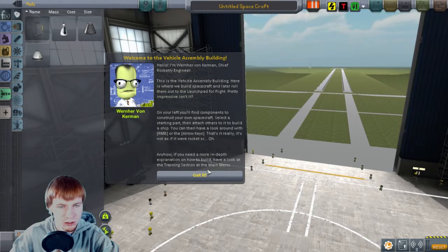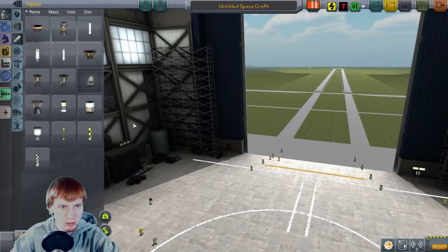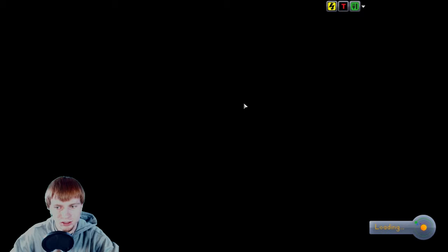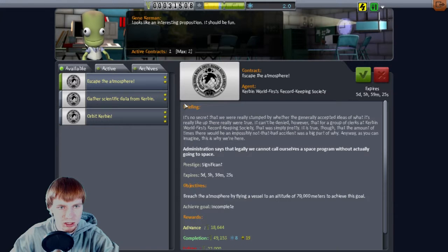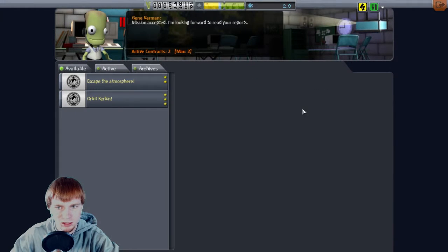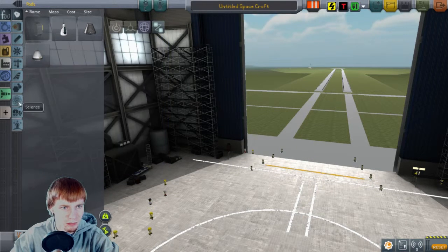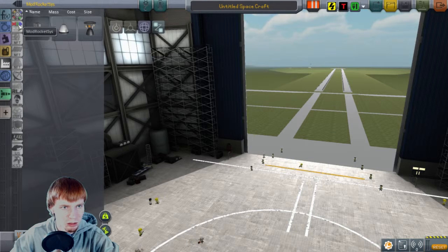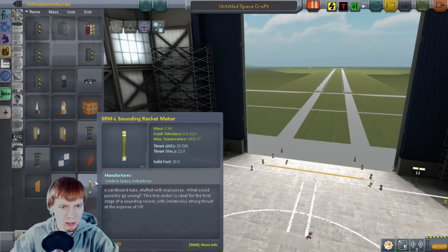Into the vehicle assembly building. Warner Von Kerman, I've got all the information I need from you. The first thing we need to do is set some speed records and some altitude records before we build a rocket. In the first episode or two, I will be building the rockets on camera unless it's something interesting I feel I need to share with you. We'll be mainly working with sounding rockets here.